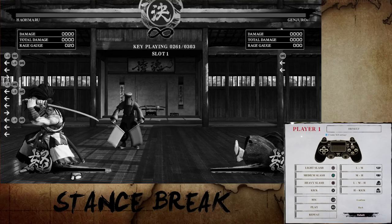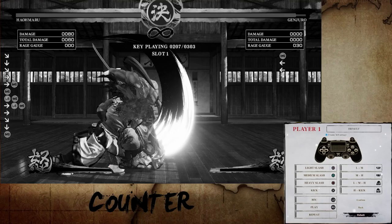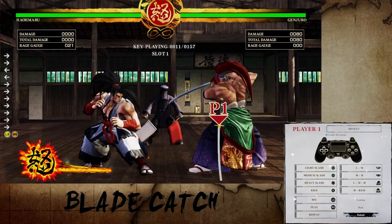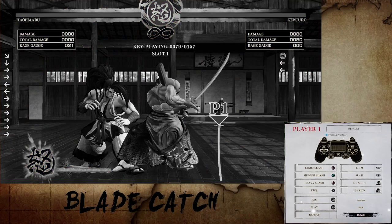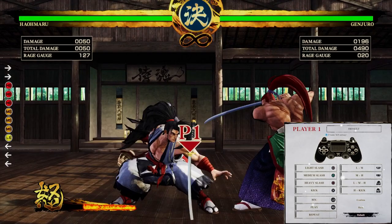Counter is performed by pressing quarter circle forward and dodge just in time with your opponent's weapon attack. This is only available when wielding a weapon and won't work against jumping attacks. Blade catch is performed by pressing quarter circle forward and dodge in time with your opponent's weapon attack whilst you are unarmed. This will disarm your opponent and won't work against jump attacks just like the counter. If you do happen to get disarmed, your light, medium, and heavy slashes will all become the same unarmed attack. Use light next to your weapon to pick it back up.